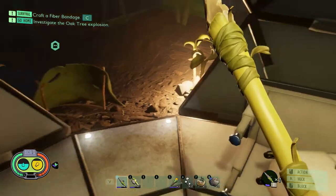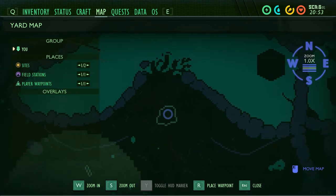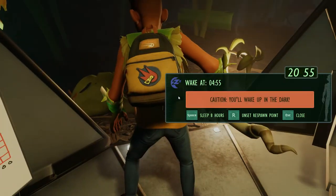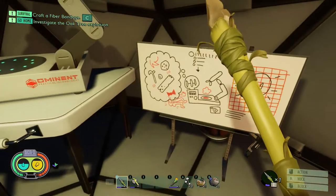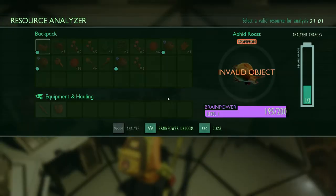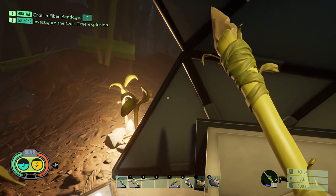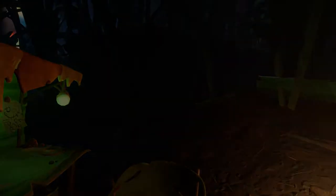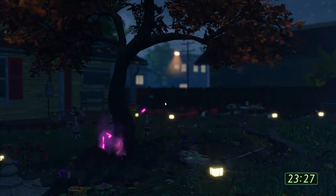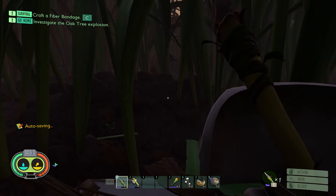We're also gonna go to the oak tree over here so that we can continue the storyline — remember I said we're gonna be doing lots of storyline stuff in this series. I might do other videos like trying to kill a certain amount of wolf spiders in one video — like a poll: how many do you think I'll kill, how many do you think will kill me. I really like that they do this fast-forward so you can see what's happening in the yard.